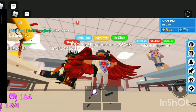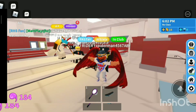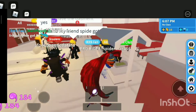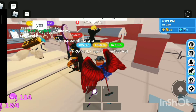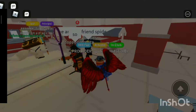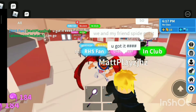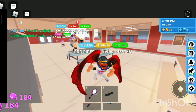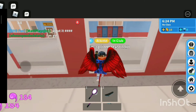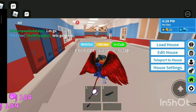So guys, as you can see, today I'm going to be showing you how to get the basement key in RHS — Robloxian High School in Roblox. Me and my friend Spidey got the basement key. I'm gonna show you how to get it, but first we have to get out of the cafeteria. We were just having a little party, so let's get out of the cafeteria.